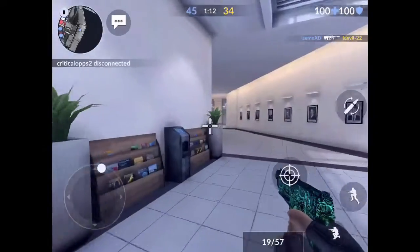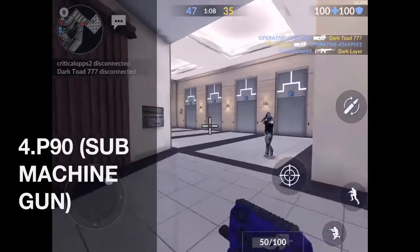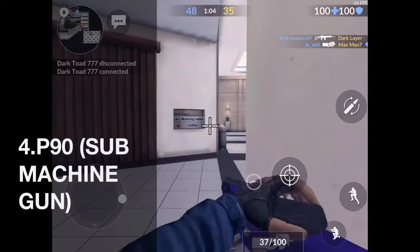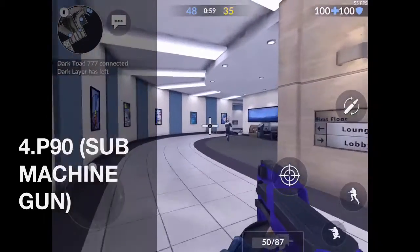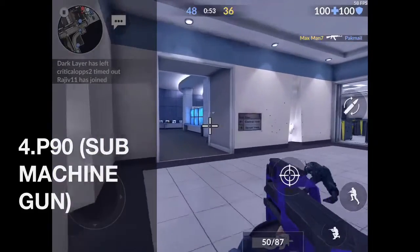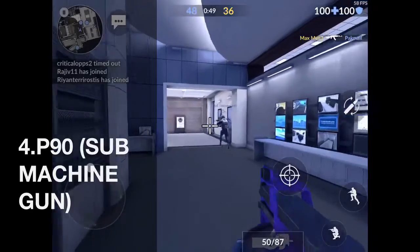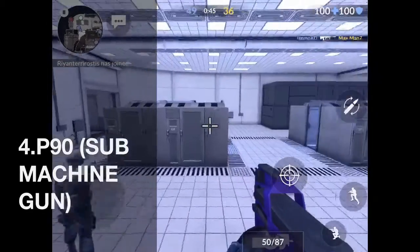Coming in at number four, the P19 is one of the best submachine guns. It came in at number two because of its incredibly fast speed, and it has up to 15 bullets, so you can shoot for longer than other guns. It's one of the best submachine guns — the others are not that good.